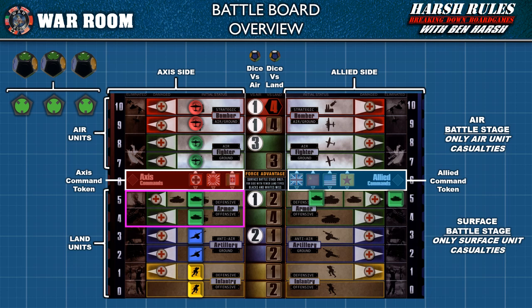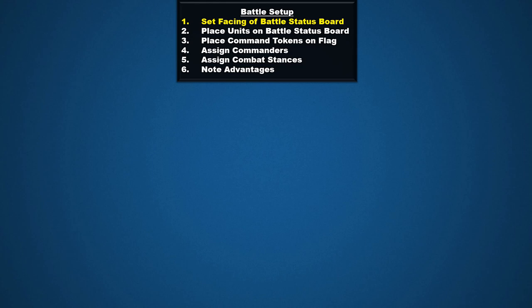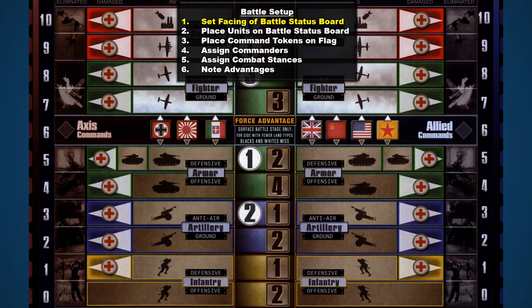Now let's look at an example of setting up a battle. In step one of battle setup, players determine the nature of the battle and set the facing of the battle board. This is a land battle, so we're showing the air-land side of the battle board.